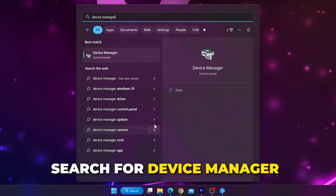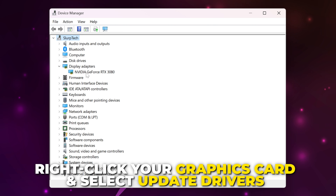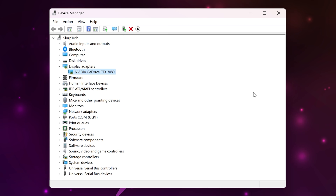Open the Start menu, search for Device Manager, then open it. Open the Display Adapters category. Right-click on your graphics card, then select Update Drivers. Search automatically, install new available drivers, then restart your PC.